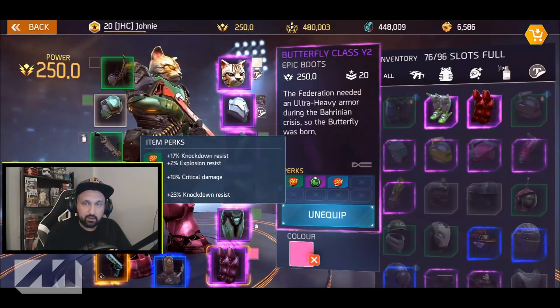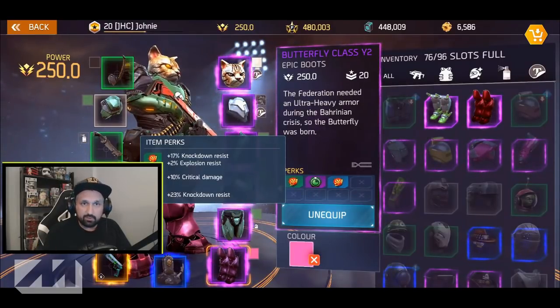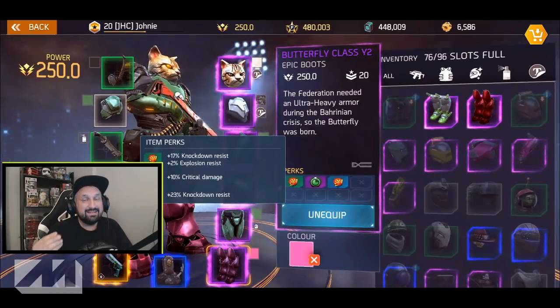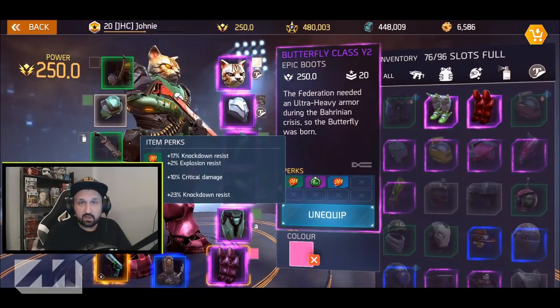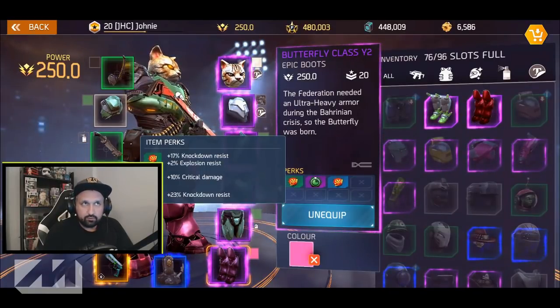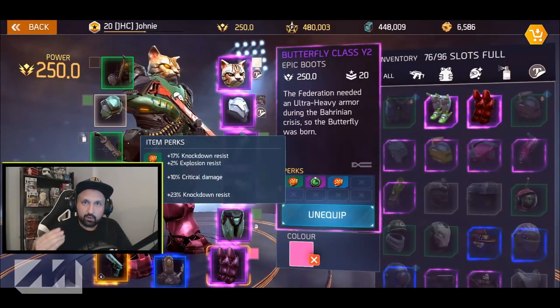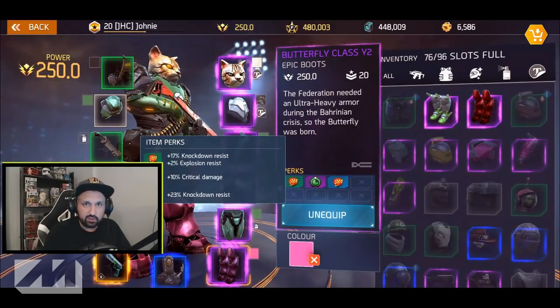First thing — if you don't know this yet — you should not worry about your gear or your weapon until you're max level 20 plus 5, at 250 power. Then and only then should you start farming for better gear. There's no point farming if you're not at 250 or level 20 plus 5, because your gear is going to be underpowered, like 212 to 230 or something — it's irrelevant. Level up first, then start farming gear.